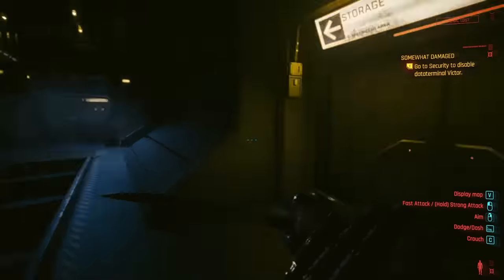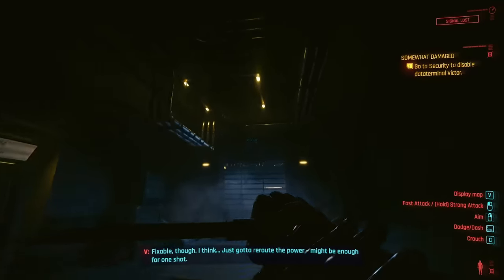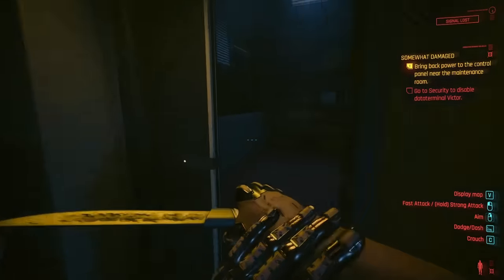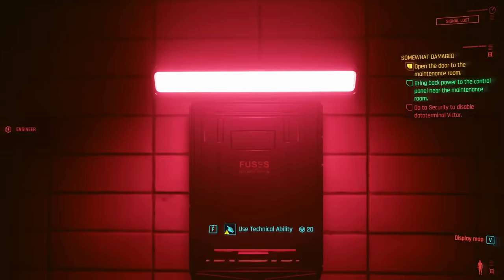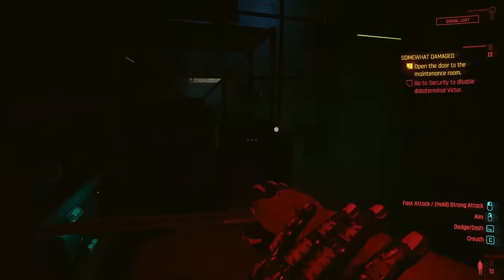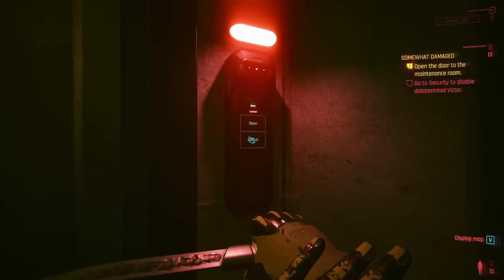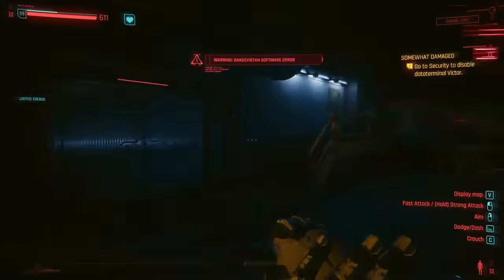Eventually, you'll reach a lower area where you need to hack the Alpha, Bravo, Sierra, and Victor terminals and find yourself in a mess hole. While the maintenance room containing the blueprint to the Erebus iconic SMG is locked, you'll find a storage room nearby. In here, you'll need to activate the power grid, which will take a high technical ability, and remain in the room until the rogue AI has left the area. Then you're free to enter the maintenance room and pick up the Erebus blueprint.